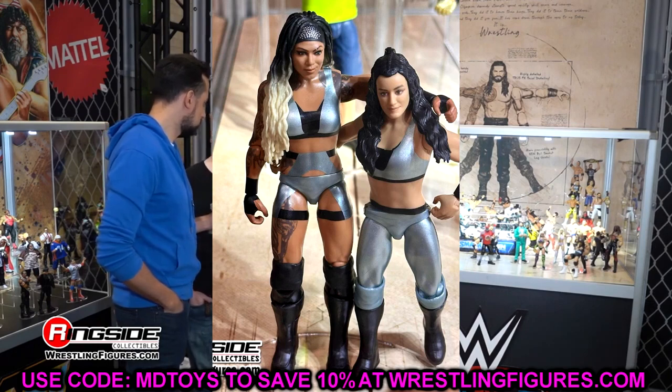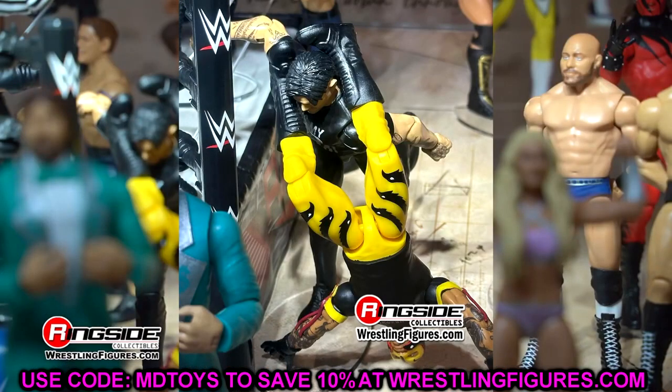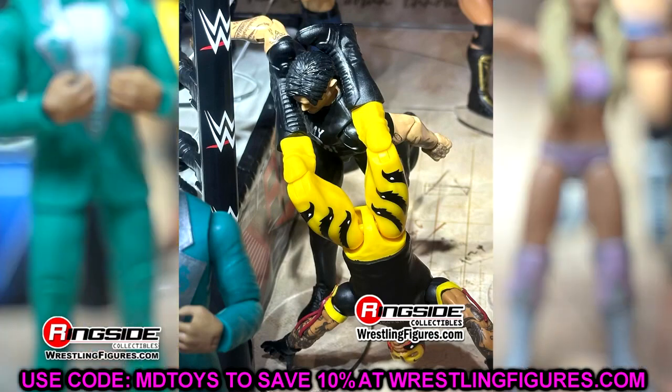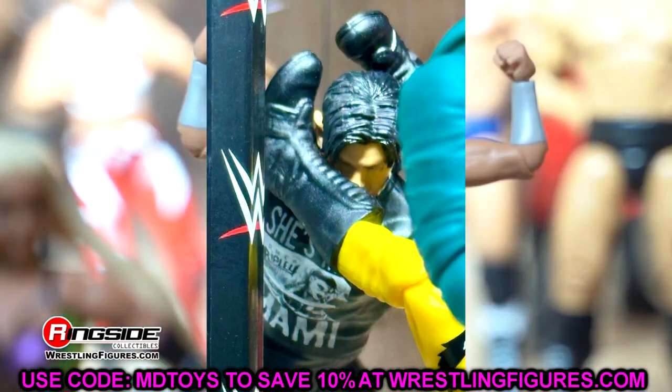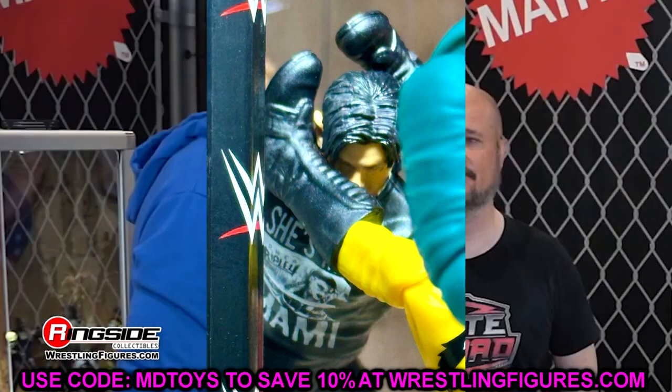We have a zoomed-in shot of Dom Mysterio because it does have the She's My Mommy shirt with Rhea Ripley on it — a lot of people are going to want that in their collections. He's got a lot of tattoos on his wrist exposed with no wrist tape, which is something to pick up. That is our last basic figure — we're moving into the Superstars figures.